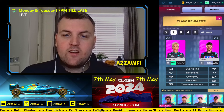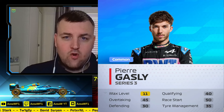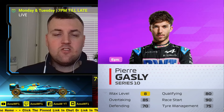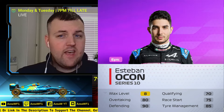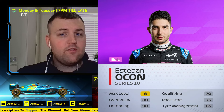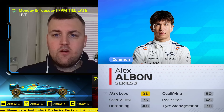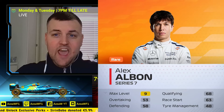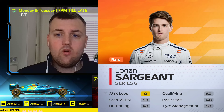Let's run through them quickly again. We have Alpine — Gasly and Ocon, all three variations. Ocon Series 10 as well. Tyre management was actually good for Ocon to be fair. Williams — Albon's Epic is big: qualifying 95, race start 90. Logan Sargeant doesn't use the ball either.